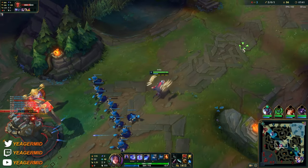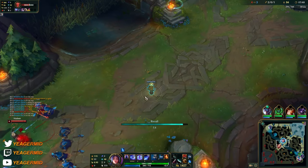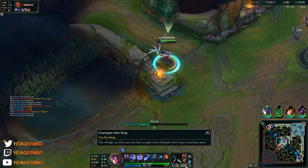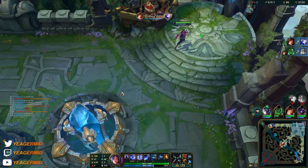I got two plates and we got a kill as well — that's perfect. I'm going to place a ward here. If you watch my videos, you'll notice I do this a lot when I reset, because I want to see what the opponent is doing. If he's going to roam, I can warn my teammates — they can also see it, but most of the time they don't pay attention.